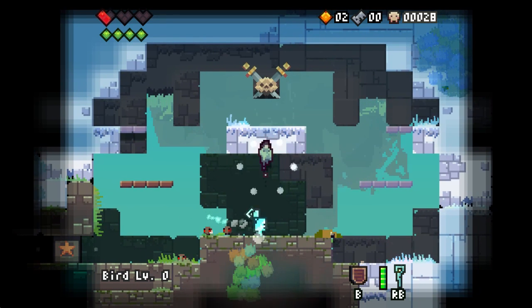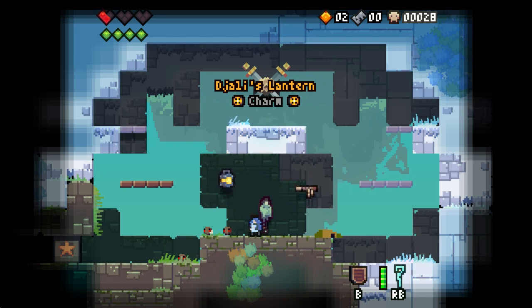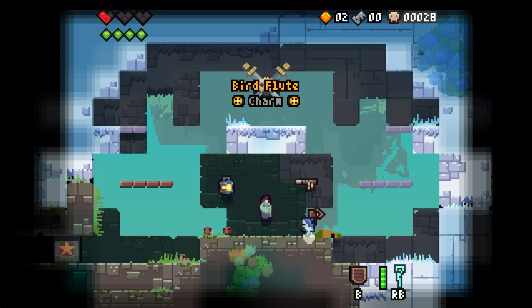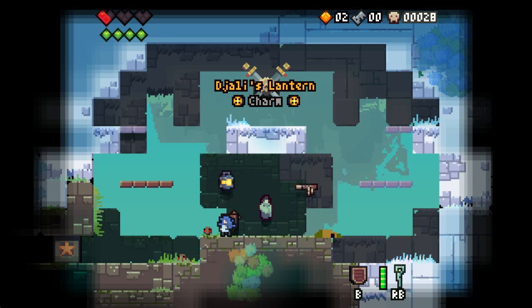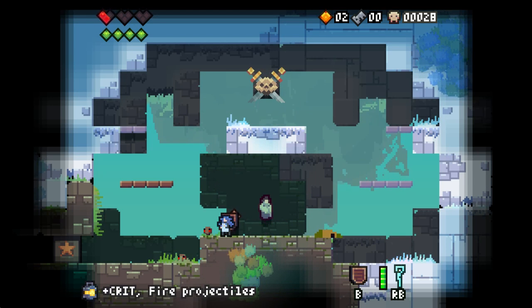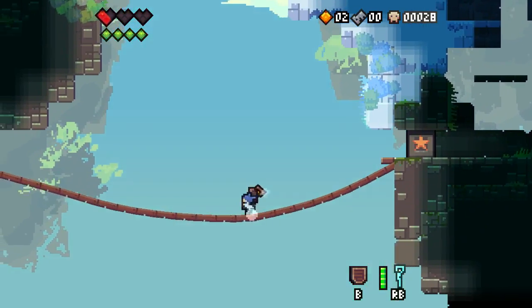We get this drowned sailor who tells us to choose wisely, and we get a choice of two items. Let's try the Jolly's Lantern — plus crit, and gives us fire projectiles. Nice. That's one of the primary uses for keys now. I'm not sure if you need keys to open treasure chests still.